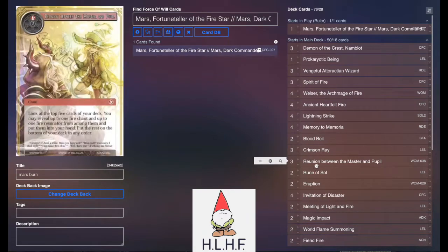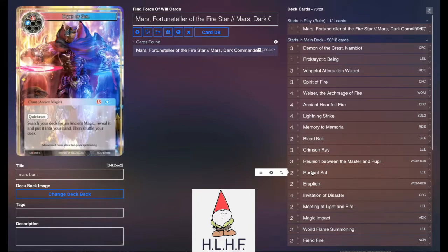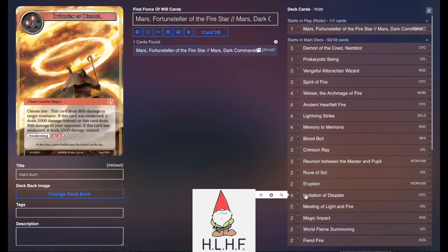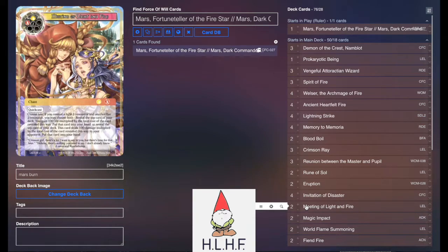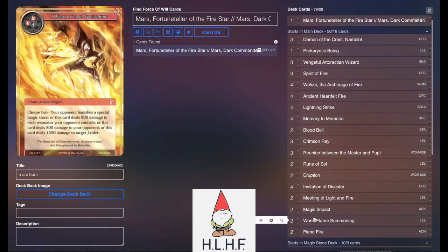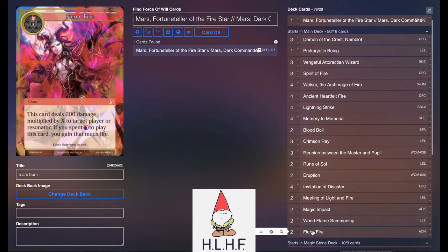Crimson Rank for burn and life gain. 3 Reunion of Puppetmaster and Pupil to help dig through the deck. 2 Rune of Souls to find whatever ancient magic we need at that point in time. A couple Eruptions for board wipes — this deck doesn't run a ton of Resonators on its own so Eruption won't be as impactful, but a 3-drop for 8 damage to the board is pretty great. 4 Invitation to Disaster is the big finale burn spell. 2 Meeting of Light and Fire for burn damage while also drawing cards. 2 Magic Impact for a medium range burn spell. 2 World Flame Summoning for an ancient magic style board wipe burn spell as well as some J-Ruler hate. And then 2 Fiend Fire as an X burn spell to burn out from there.